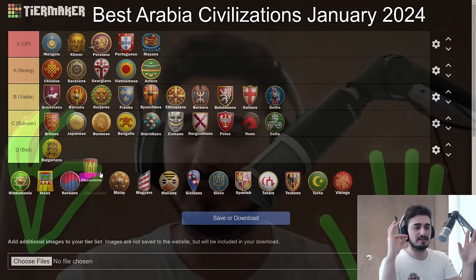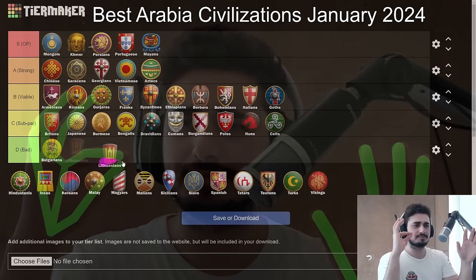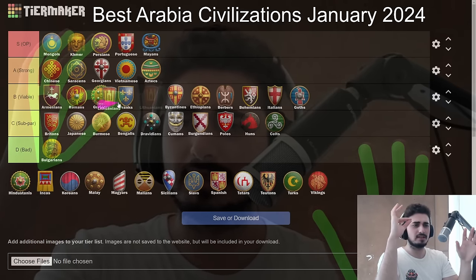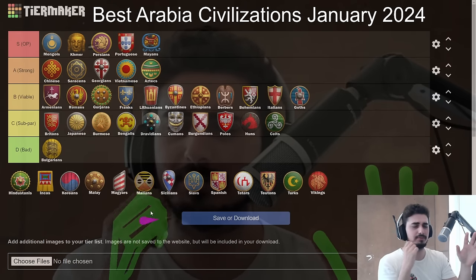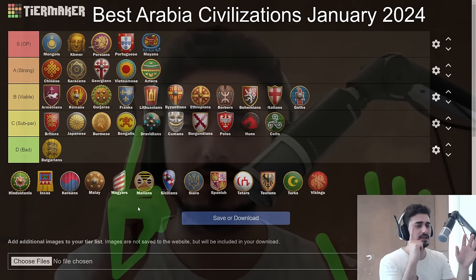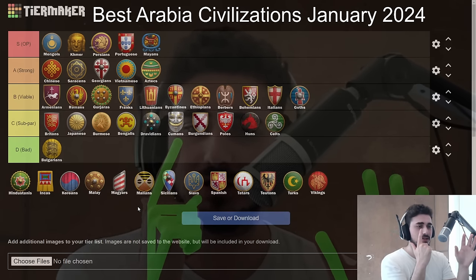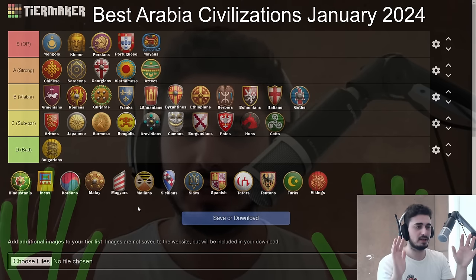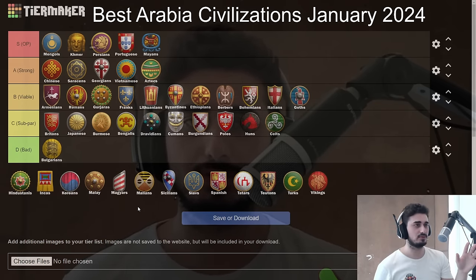Lithuanians — I'll stick them just below the Franks. The 100 food per TC gives them a really good mid-game power spike, and picking up relics is nice. Lithuanians are similar to Burgundians — if you don't get any relics they feel pretty bad, but if you snag two or three relics and let that plus 100 food per Town Center carry you, you're in a great spot.